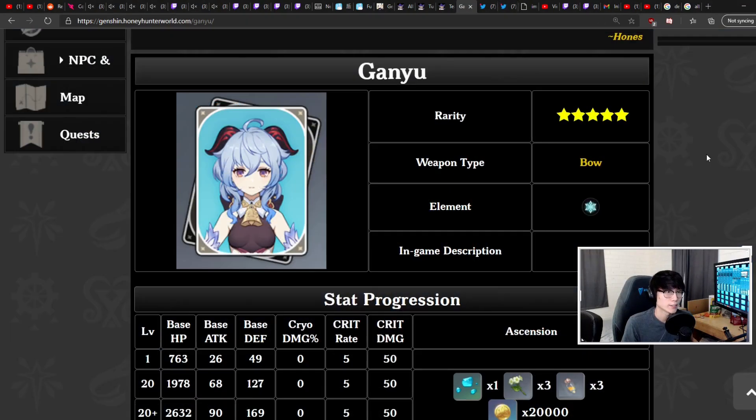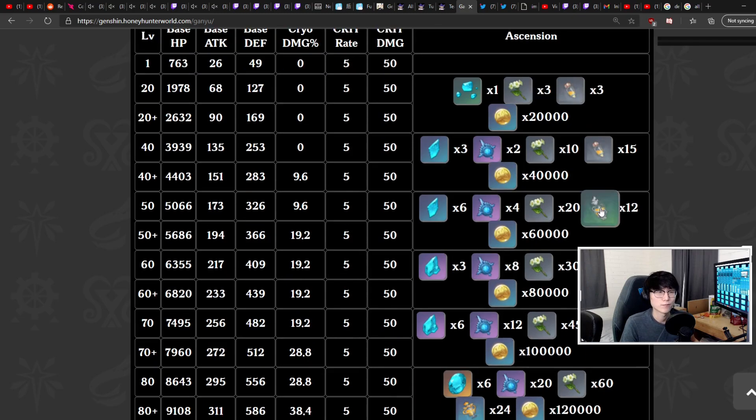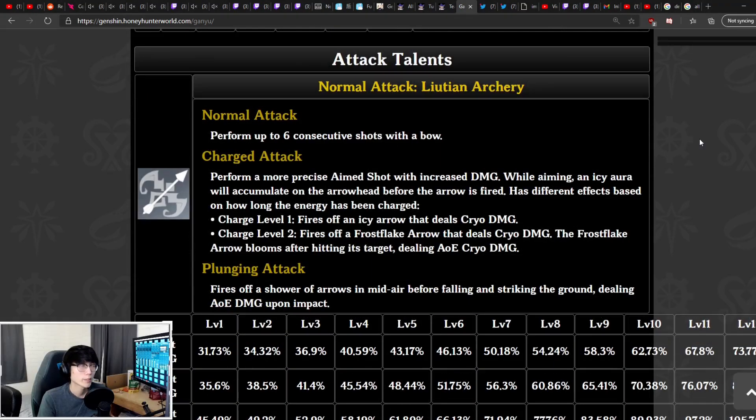For Ganyu, one of the waifus people have been waiting for, she will be a five-star Cryo bow user. Her ascension material will be the Qingxin flowers found in Liyue, as well as the Whopperflower Nectar. When it comes to her skills and attacks, she's going to be a little different from other bow users.